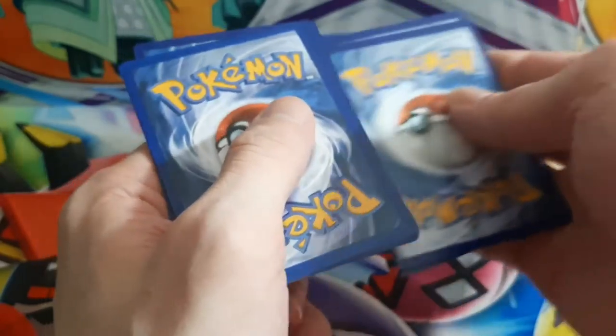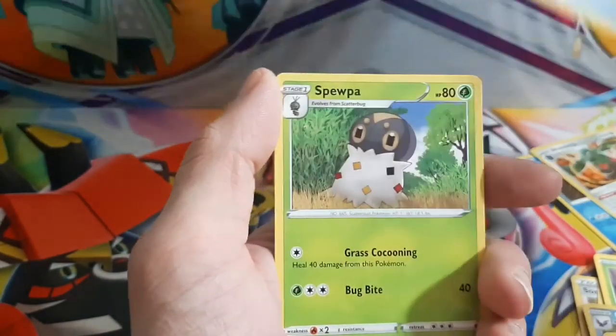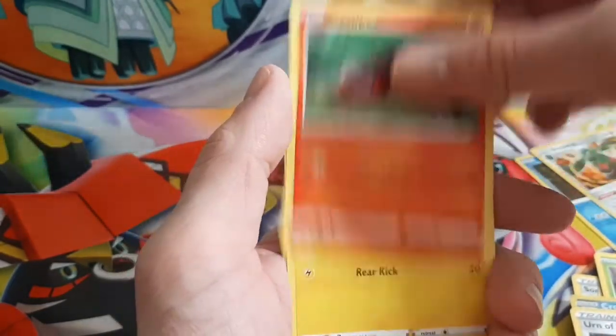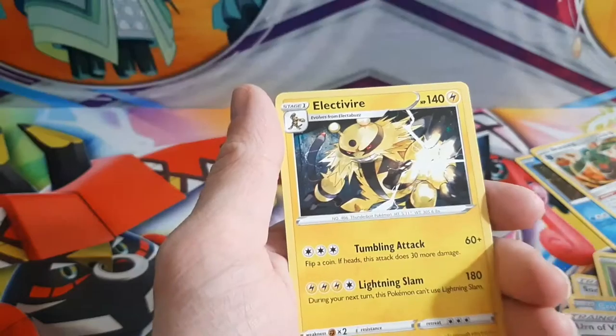One, two, three, four. Fire Energy, Burning Vitality, Snom, Gliscor, Bellsprout, Onix, Spearow, Sizzlipede, Shinks, Valerian, Slowpoke, and Electivire.